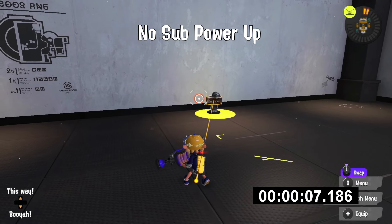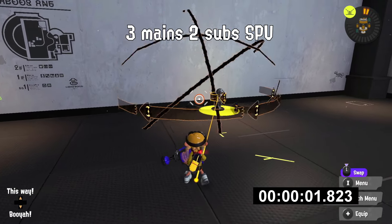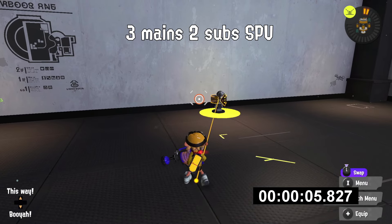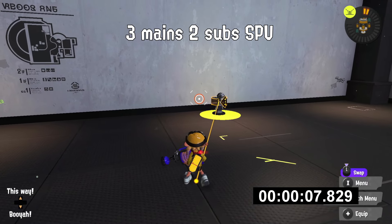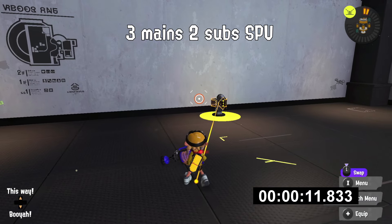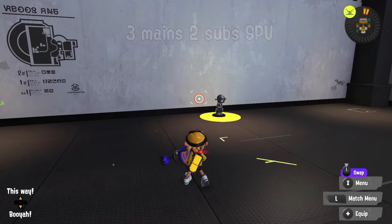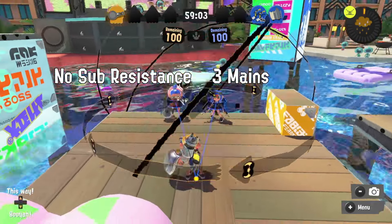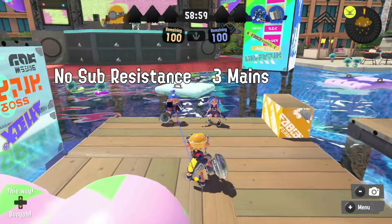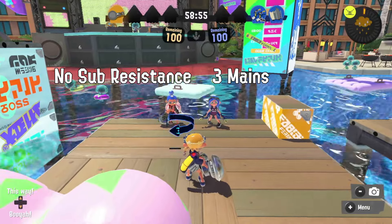Sub Power Up has two effects on point sensors. The first is that it increases the marking duration from that default 8 seconds, with the maximum being 16 seconds with a full build of sub power. However, this marking duration can also be decreased by opponents if they wear Sub Resistance Up — by a pretty significant amount. Even an opponent with only one subslot of Sub Resistance equipped will have their tracking duration reduced by nearly 20%. So while tracking time can get pretty insane with sub power added on, the opponent's abilities can also do a lot to keep that in check.